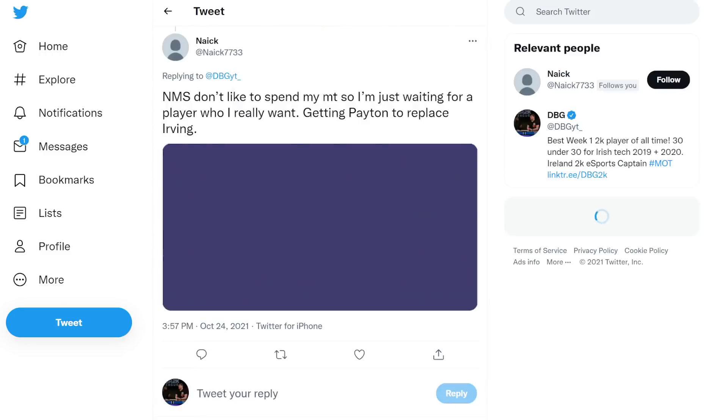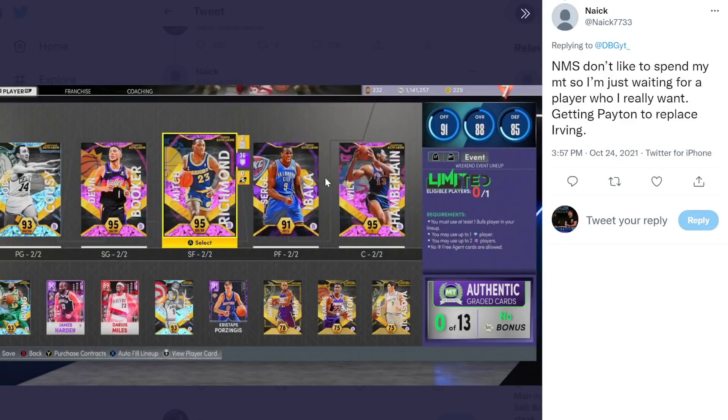Next team: Bob Cousy, Money Mitch, Devin Booker, Serge Ibaka, and Wilt as starters - with Kyrie, James Harden, Darius Maas, Bob Pedder, and Porzingis off the bench. He's got Wilt, so he obviously knows what he's doing. But okay, that bench is slow.